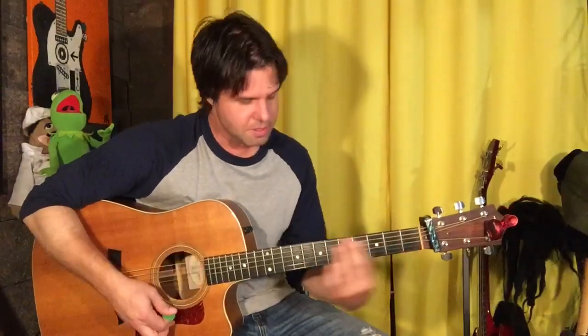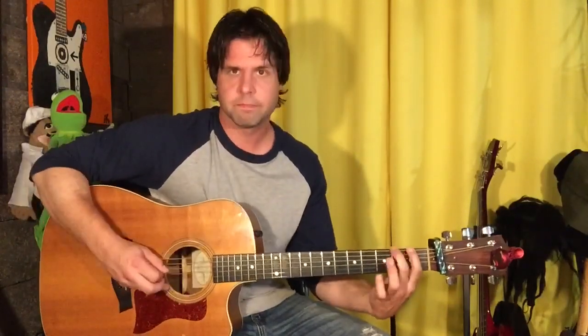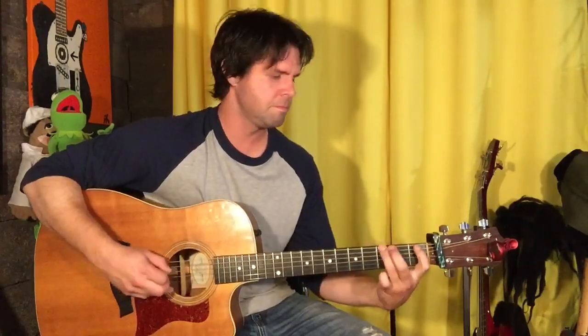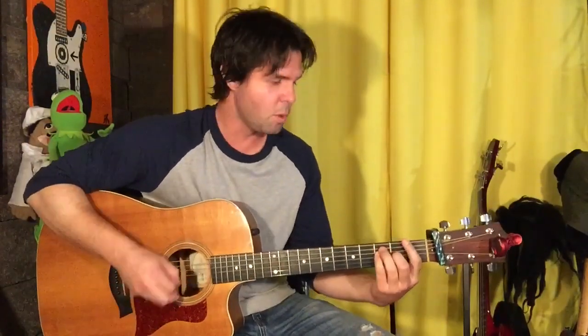B flat is our big F shape on the sixth fret, eighth fret, and seventh fret. We could play B flat down here - depends what you find more comfortable: stay in the same shape and move, or stay in the same fret and change shapes. Then F, B flat, F, C minor, D minor, E flat, B flat, F - one more time.